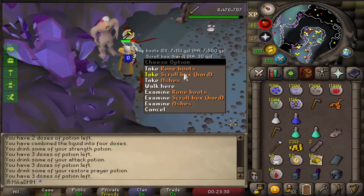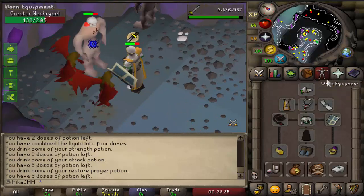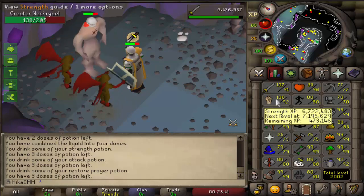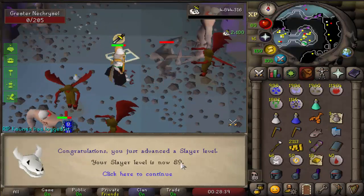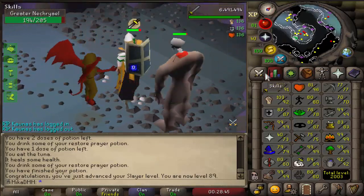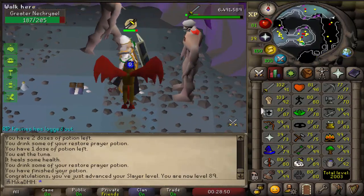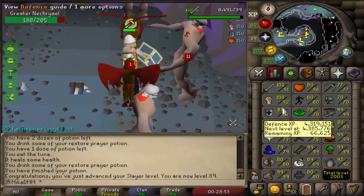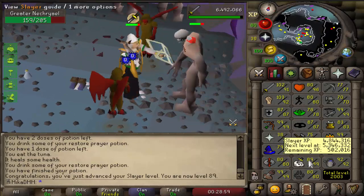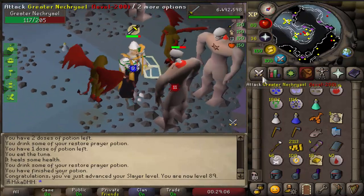Rune boots obtained — very nice. I'm gonna finish the task; this is gonna give me a lot of money but finally we got the boots at almost 89 slayer. There it is, 89 slayer. I need six more levels in order to complete elite diaries — that's what we're currently working on on the main account. We need that 95 to be able to defeat hydra. I'm also very close to an attack level and a defense level, and I'm looking forward to training more slayer — it's still quite fast with 2x XP, especially when you get those superiors.